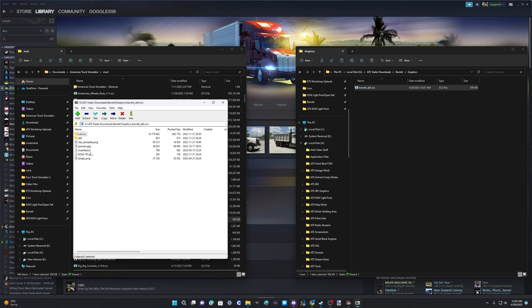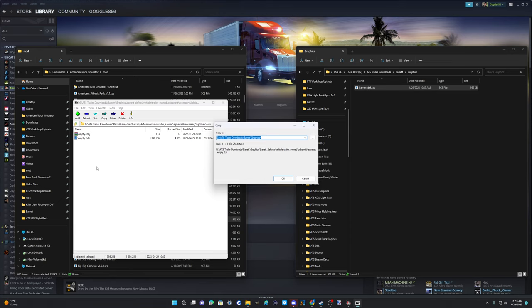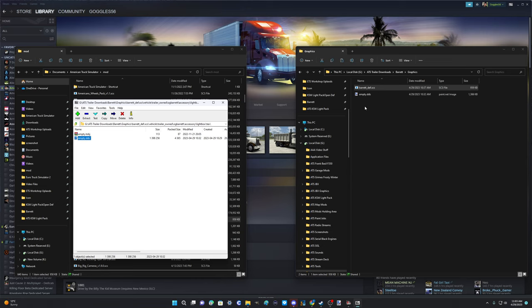In the archive we've got a rear template - but no light box template there. Let's go to vehicle > trailer > owned > light box. There's our 'empty.dds' - that's the front light box on the Barrett trailer. We right-click it and copy to the graphics folder. It knows where we are because we brought that mod over here. And there it is - our empty.dds that we're going to turn into our light box.